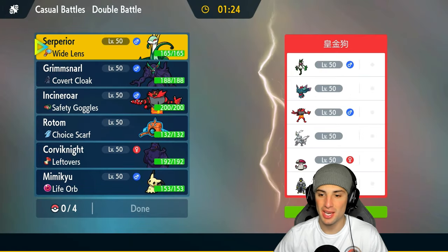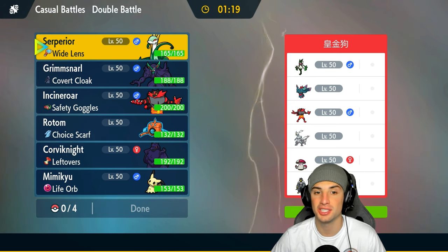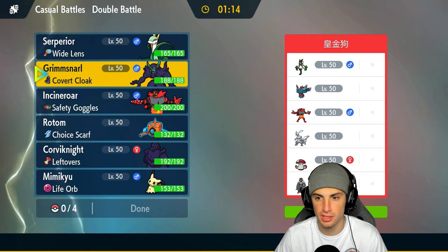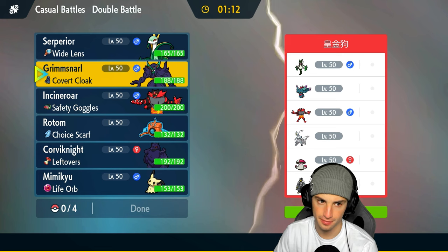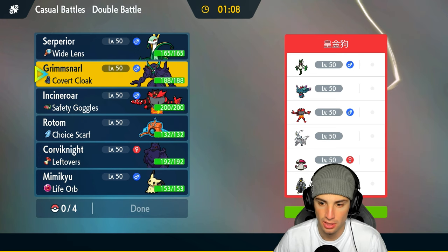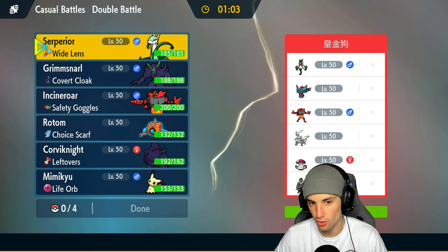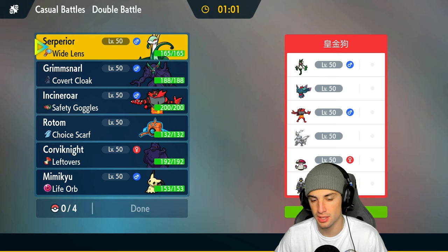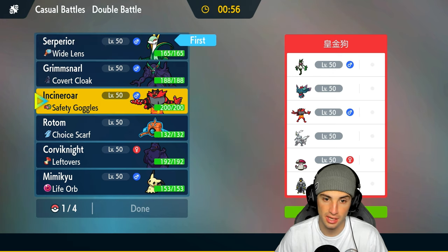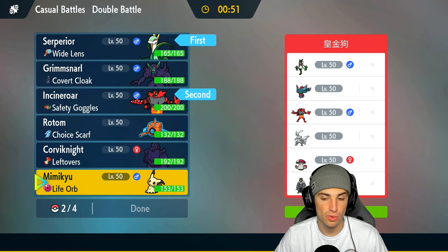Final match — we're up against a Regulation G team, thankfully not one with Shadow Rider Calyrex or Kyogre. They have Kieran, so I feel like we can get after it. I want to lead Serperior but there's an Incineroar threat. I could lead my own Incineroar to counter — and that's exactly what I'll do: lead Incineroar with Serperior.